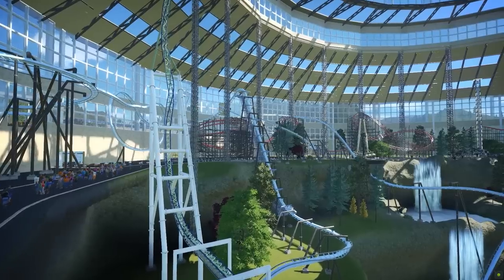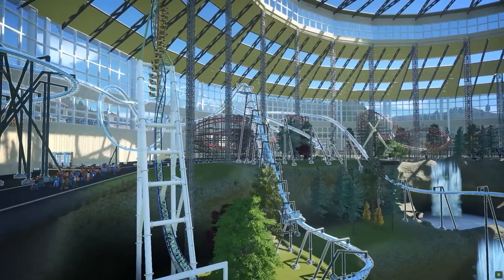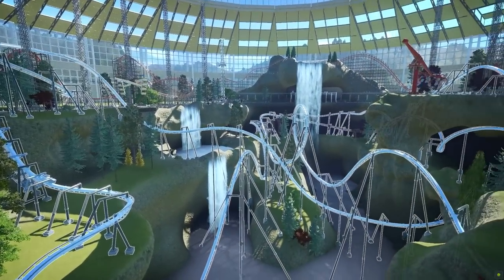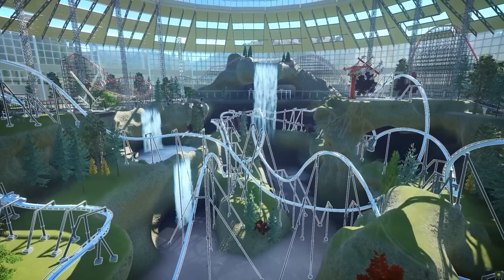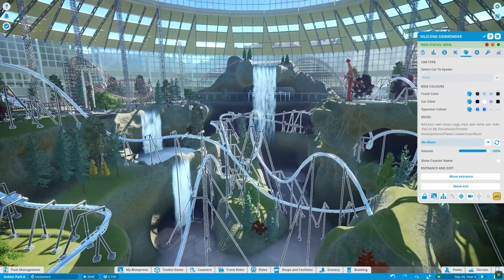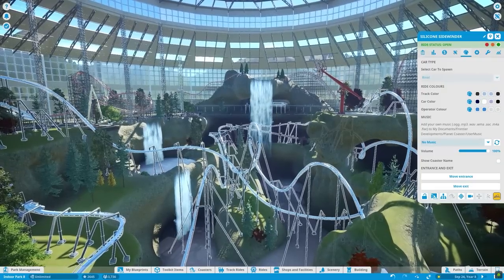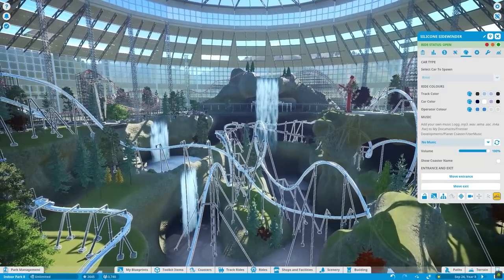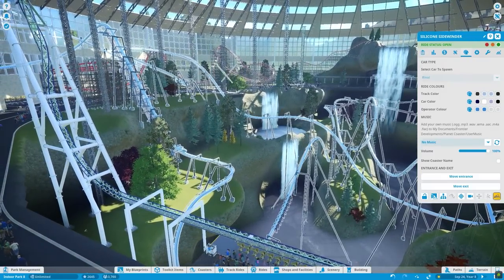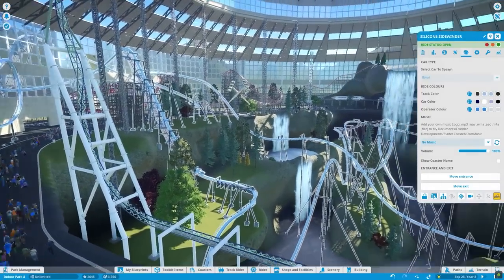Our first roller coaster — I think I want to move this chain lift, and we still have to get rid of this pretzel element. We're going to take some viewer suggestions and improve what we've built so far. I named this roller coaster the Silicone Sidewinder, because since we were basing this off of Yosemite, Silicon Valley came to mind. Since it's like a huge valley, why not name it after Silicon Valley? It's very technologic in a natural environment.